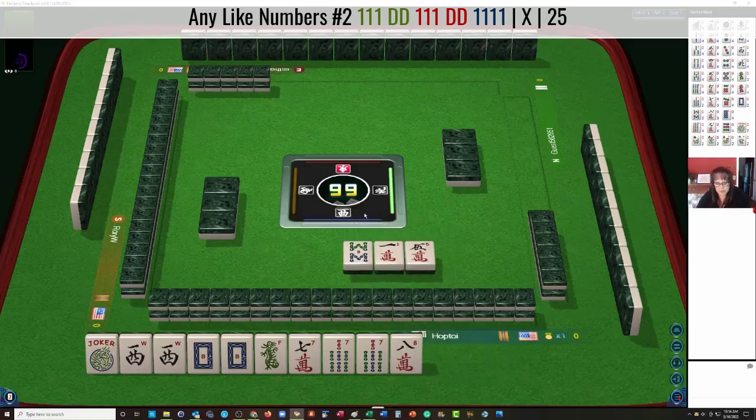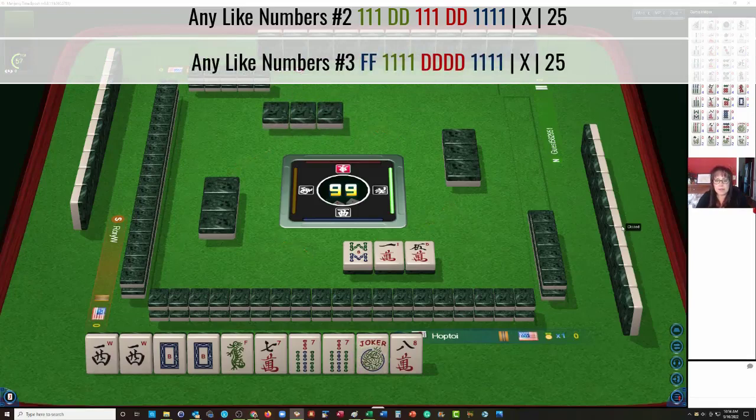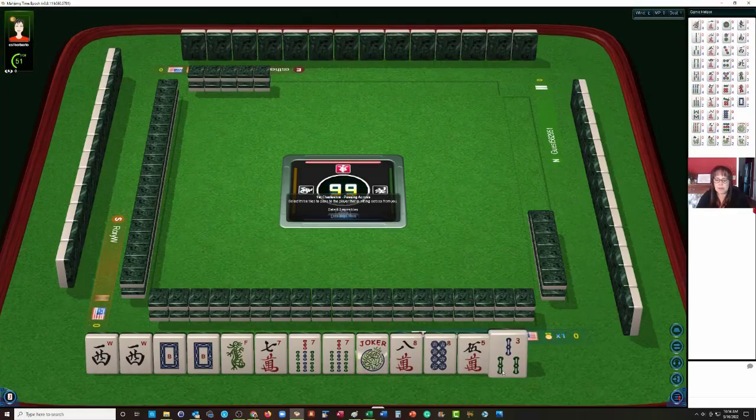Maybe the first Quint, or maybe like numbers with 7s — that would leverage either all or most of the multiples. We need a 7 dot, of course, and that would be to play the second hand down. Or if we get flowers, we could play the third hand under any like numbers. Okay, we got a 3-5-8.